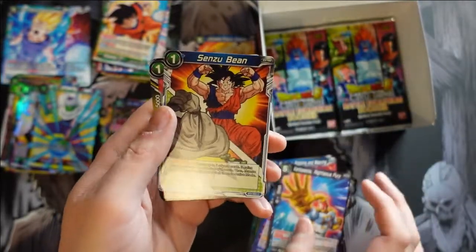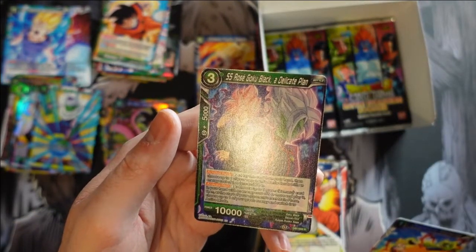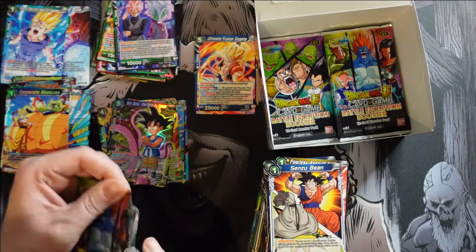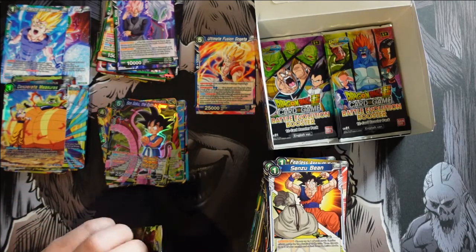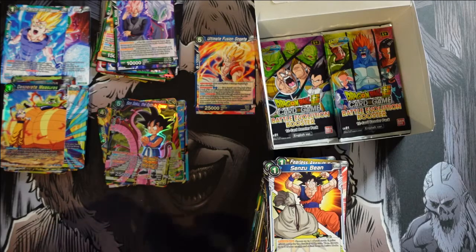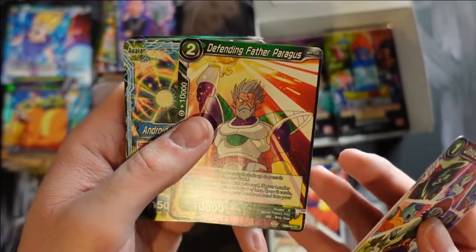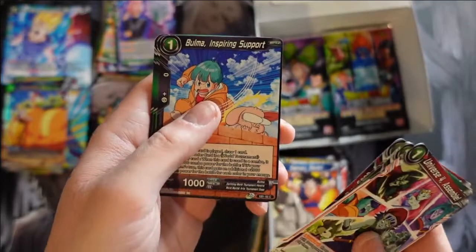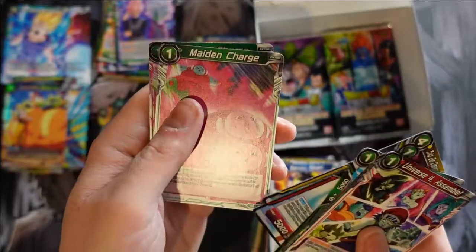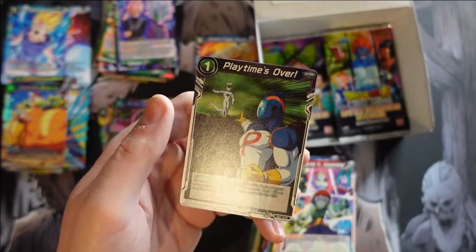Senzu Bean — I like it. And we get Desperate Measures as our foil. And SS Rose Goku Black A Delicate Plant. There's a Goku with pink hair — I've seen the blue hair, the yellow hair, obviously the black hair, but I don't know if I've ever seen the pink hair. Defending Father of Paragus. We did put two Brolies in a row — lots of Brolies, it's raining Brolies. Maiden Charge is our foil and Playtime's Over.